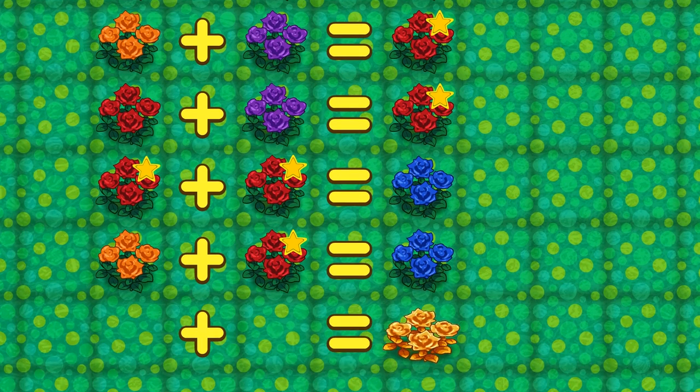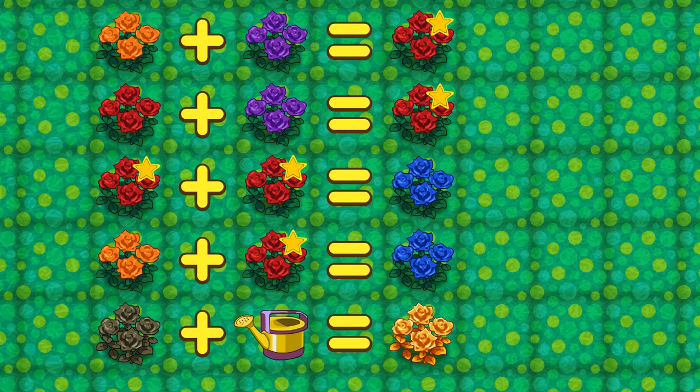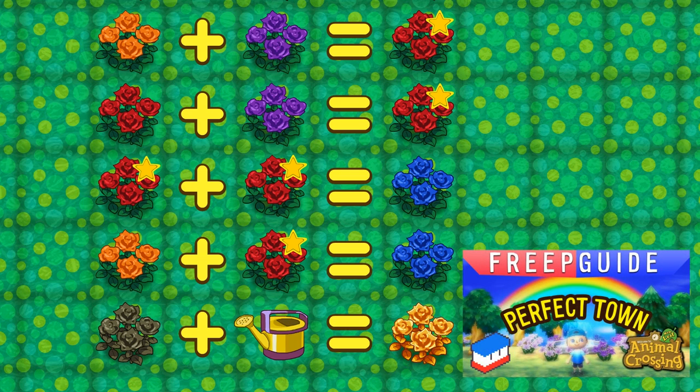Last up for roses is the gold rose, which you create by watering a wilted black rose with a golden watering can. The next day it will turn into a gold rose. If you wonder how to get a golden watering can, you need a perfect town, which I explain how to get in the Perfect Town Freep Guide.